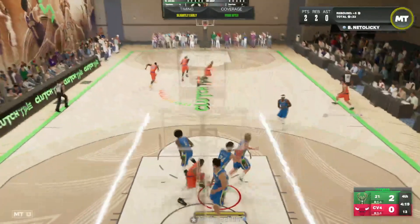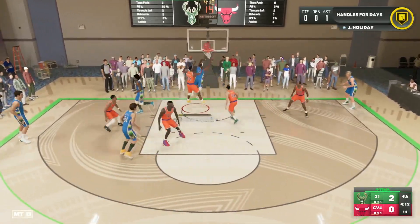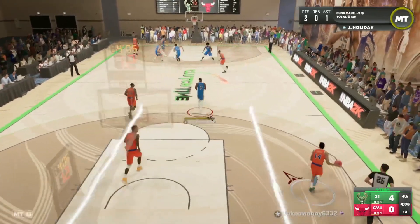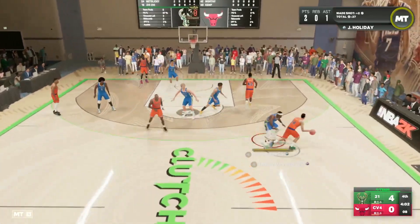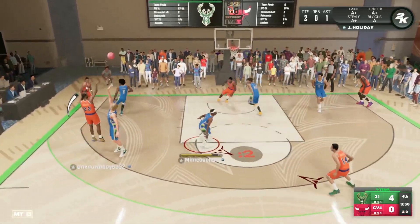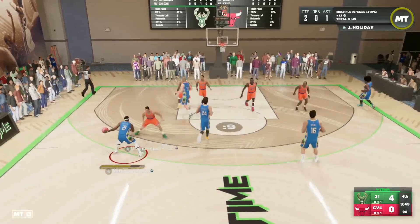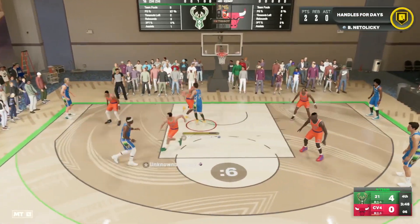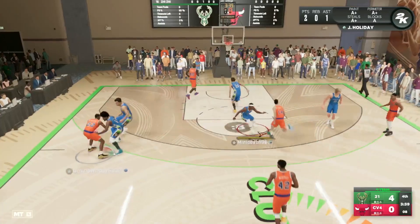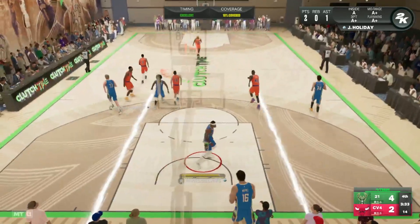My opponent pulls up from way downtown with Bob Cousy but can't get that to go. We're attacking the paint hard — even though Drew Holiday only has a 65 driving dunk, he's able to get to the cup and get that layup-dunk to go. He's not going to be the greatest offensive point guard going to the basket, but he can still attack the rim, make contested layups, and get those dunks to go. My opponent also has Clyde Drexler — we're playing great lockdown defense, getting a 10 coverage on James Worthy.